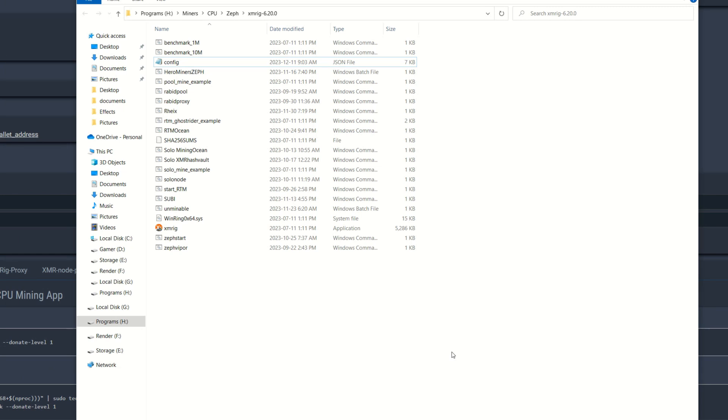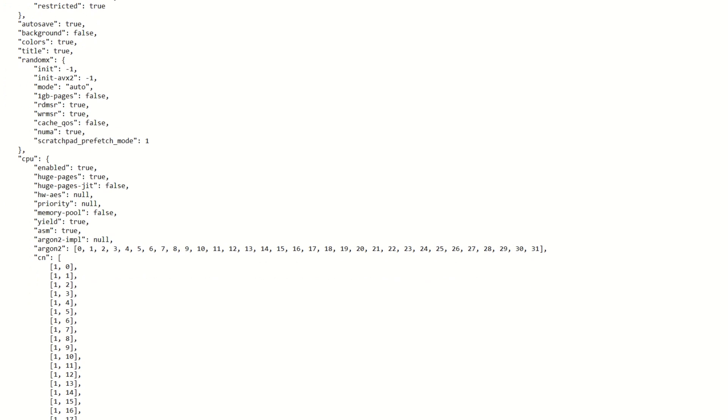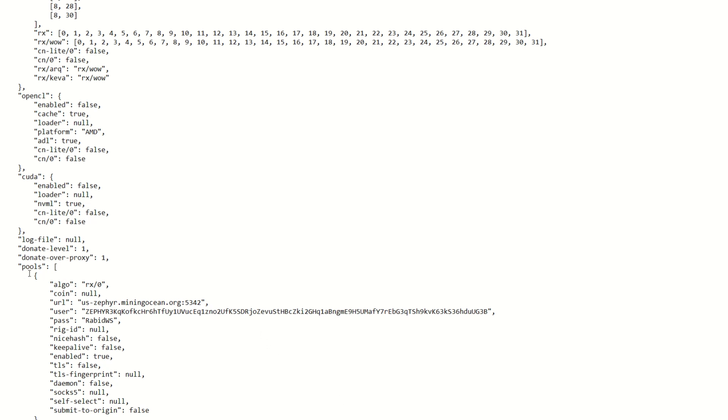Now that we have a wallet address and know how to connect to the pool, we'll set up XMRig. XMRig has two ways to configure: a bat file or a JSON config file. Starting with the JSON — right-click the config.json, hit edit, and scroll down to the pools section. By default the algo field will be blank or null; you need to add rx/0 for RandomX. Make sure you have quotation marks on both sides, otherwise your miner won't work.